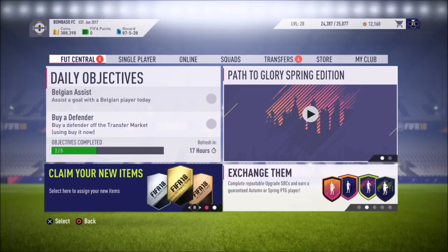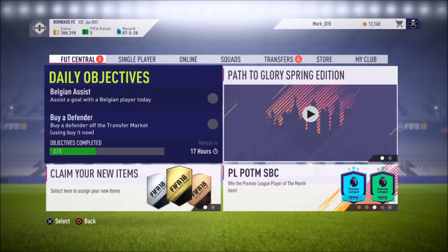And now onto this insane sniping filter that's going to be showing you guys how to make 50k to 100k an hour. It's going to be working around the Path to Glory Spring Edition cards.